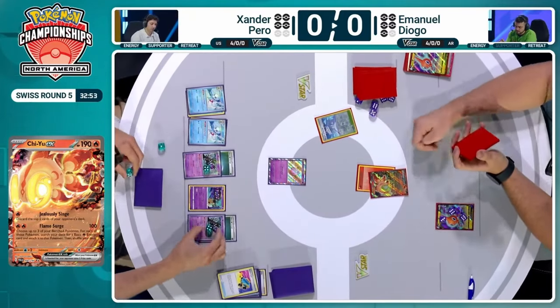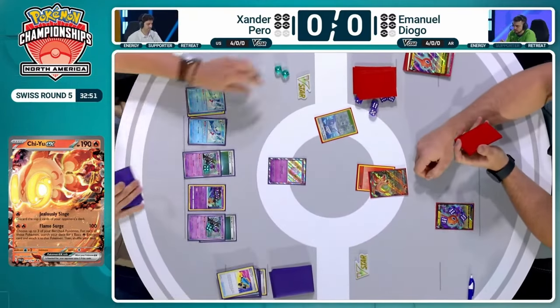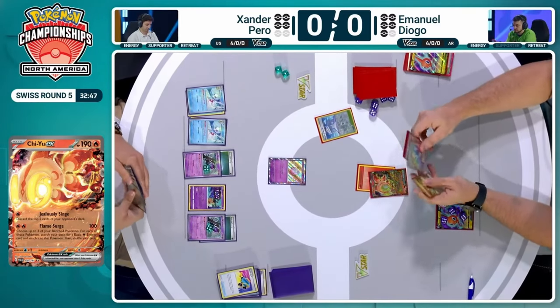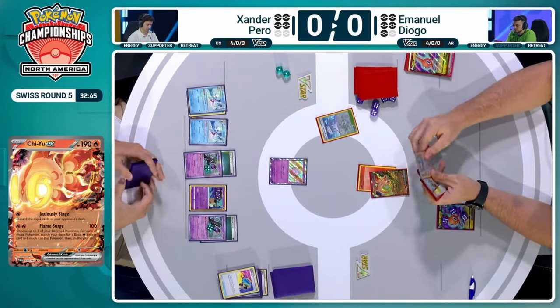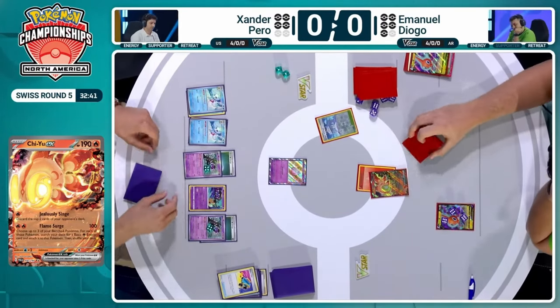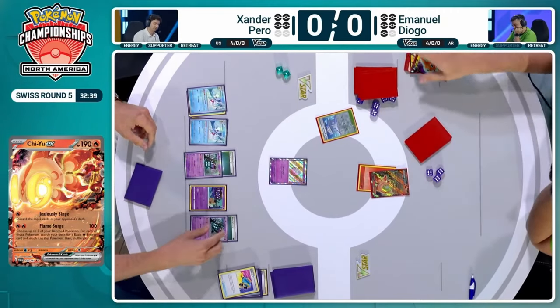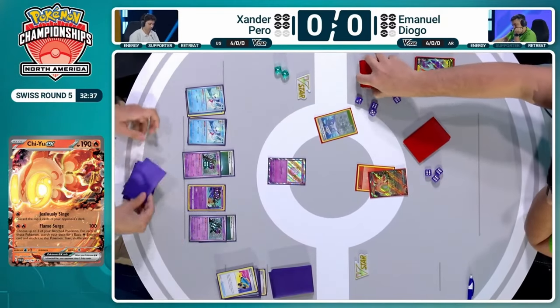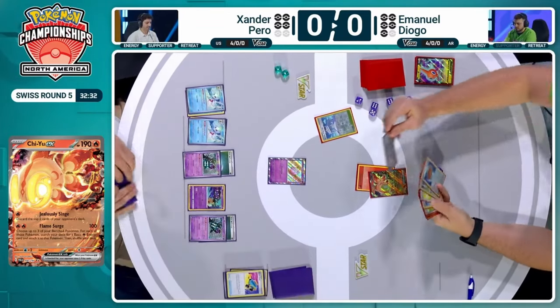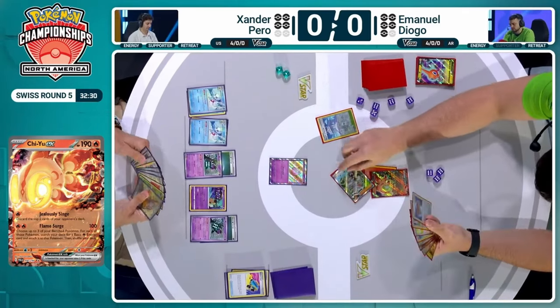We do see the Instant Charge — three more cards added to the hand and more damage counters from Froslass' ability. We are back on Emmanuel's side of the field now. That Temple of Sinnoh is in play here just as a stadium, not really doing much. And we're seeing Adrena Brain sending the damage to the Rotom — that one's definitely going to go down in between turns now. And Xander, without having attacked with anything other than a Cleffa, is now two prizes away from winning this match.